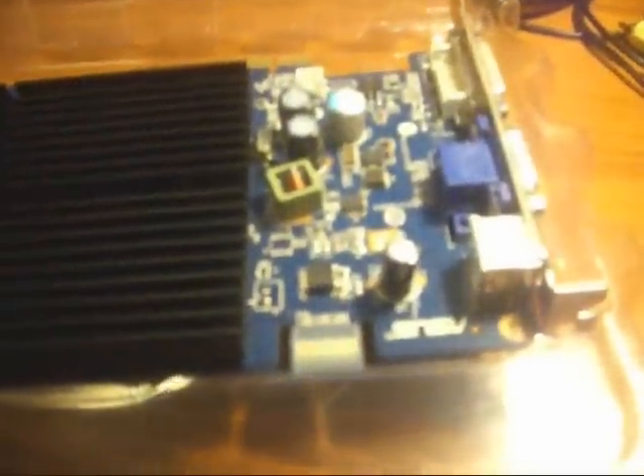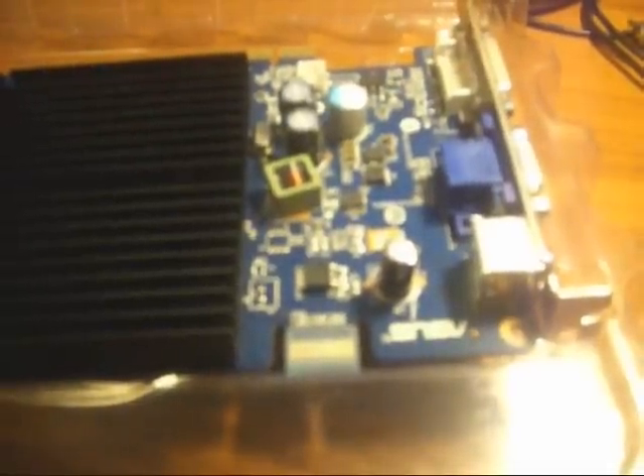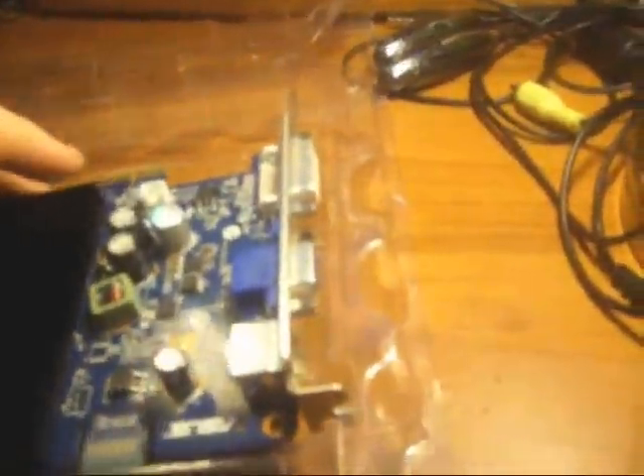What we have here is an AGP 256 megabyte ASUS video card — this was about to go in the trash, along with this tower, this tower, and that tower, not to mention this motherboard. The guy was throwing it all out and I said I'll take this stuff.